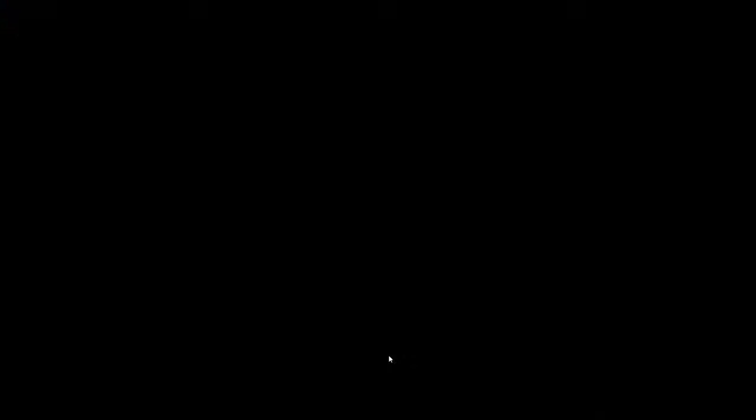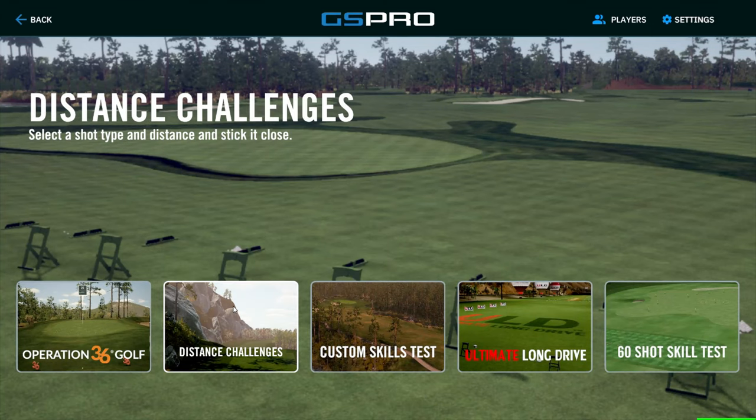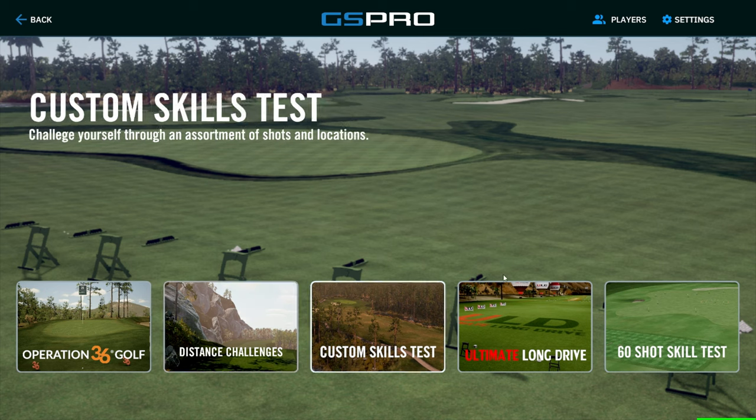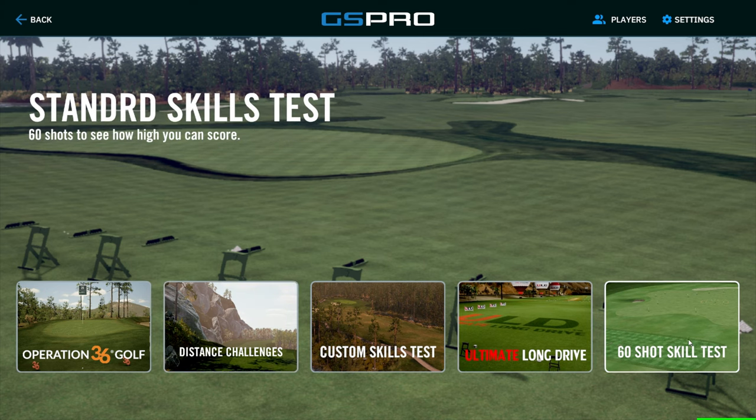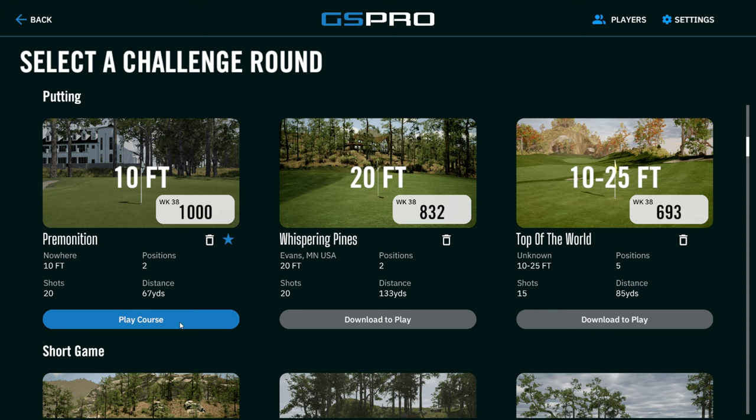You've got your regular challenges you're probably already familiar with if you have GS Pro, which is Operation 36. You've got distance challenges, ultimate long drive — which is already active in beta — and a 60-shot skill test. Let's go to distance challenges. What's cool about this is you've got putting, which I don't believe was there before. So you've got 10-foot, 20-foot, and 10-to-25-foot positions for putting.